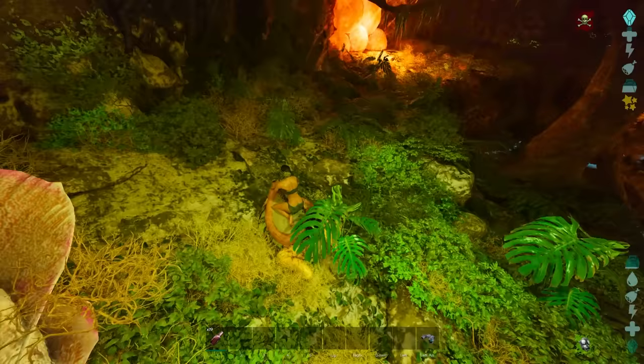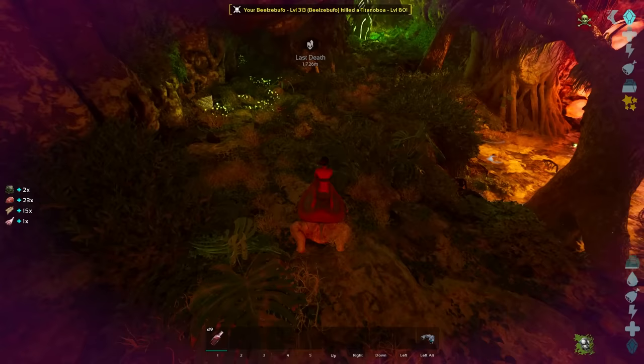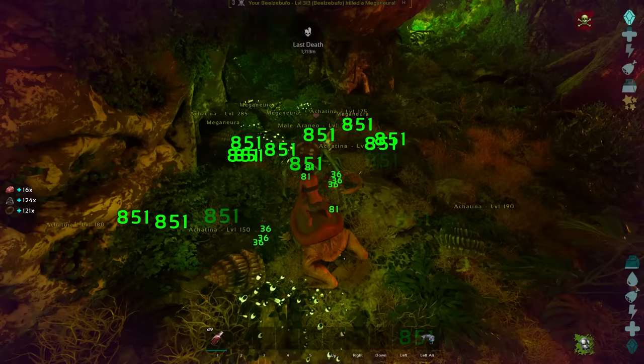So you just keep doing this entire cave. Usually speaking, you're going to walk out of this cave with about 10 to 15,000. Here's some Mega Naraya — there's a low level Titan boa, I'll take that. Some prime meat and everything. See all the Mega Naraya over here? Look at this — 120. We have that meat and haven't really done that much.